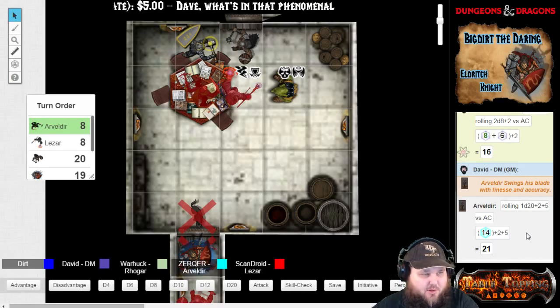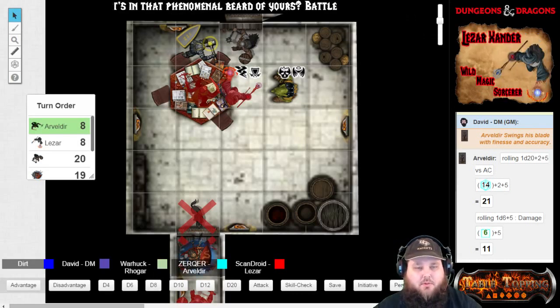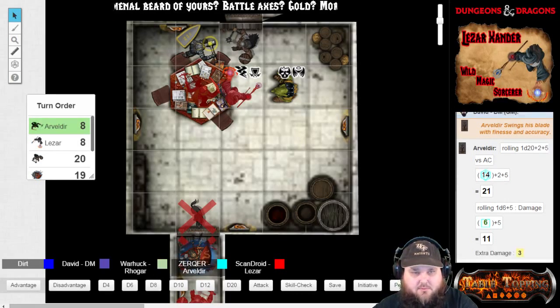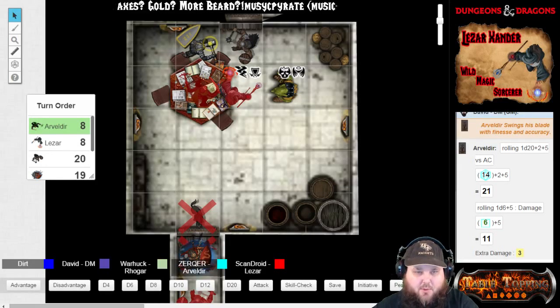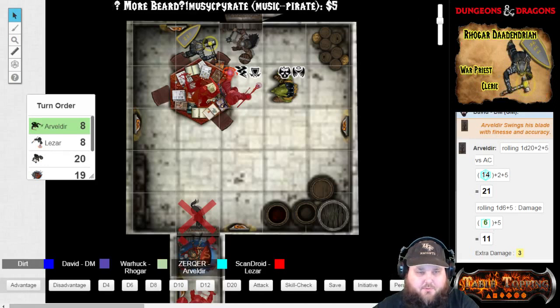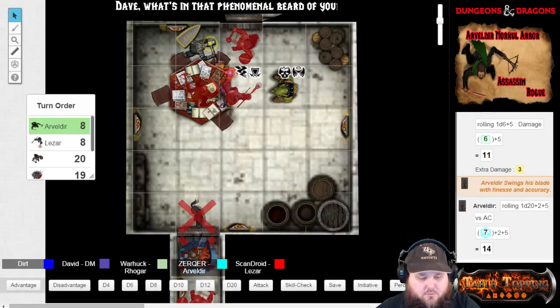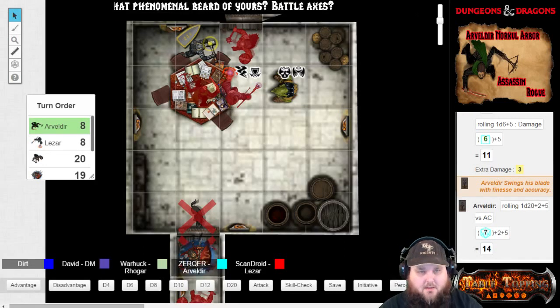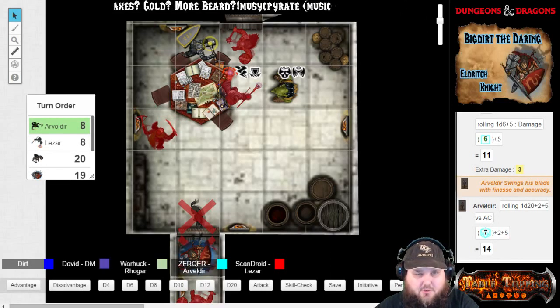A 21 versus armor class is a hit. You'd take sneak damage on that? Absolutely. 14. He appears to be in a pretty bad weakened condition. An attack with my off-hand. 14 on armor class is a miss. I'm going to move five feet back again. I'm going to take an attack of opportunity against you.